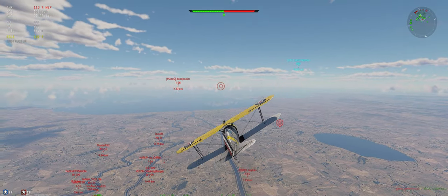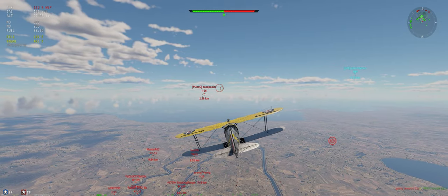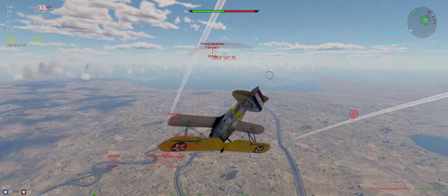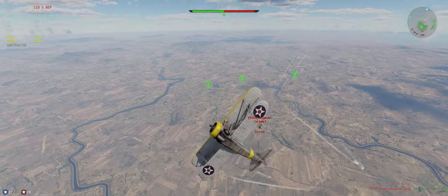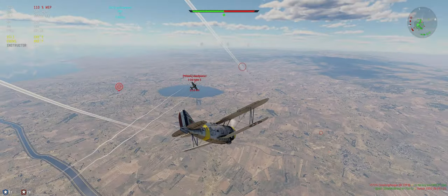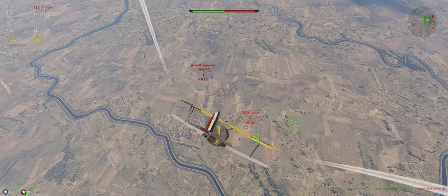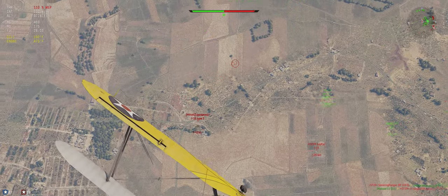Good timing — we came in right when he broke off. I-16 we should be able to beat. We just need to get him to miss the first couple times. We can now turn him. He's got a better rudder, but we've got a better elevator. And we're a biplane. Where you going, little buddy? Diving out? Boy, he's jumpy.